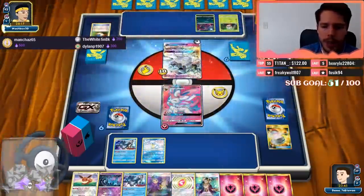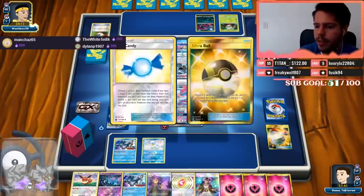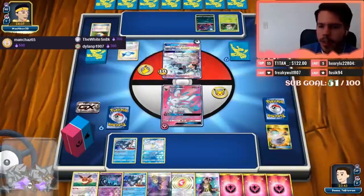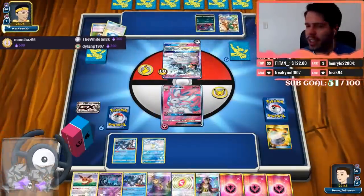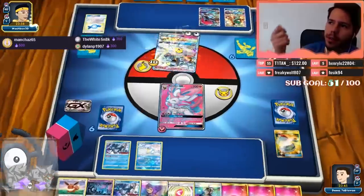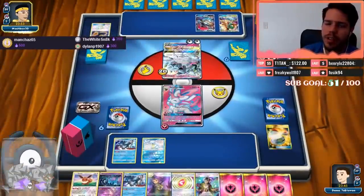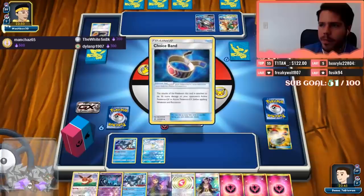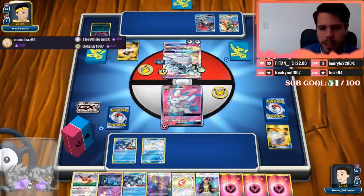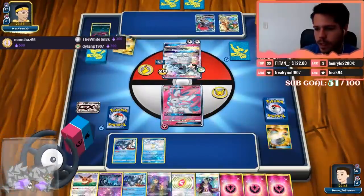How did Kiarim do? He relied too much on Arceus Prism Star, which you can only play one of. Have I seen the video where Donald made an Unknown damage card? No, I haven't — I did read about it. I think it involves Archie's Blastoise plus Plasma Freeze energy and something that returns energy to get all the damage down.